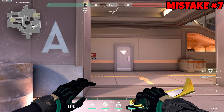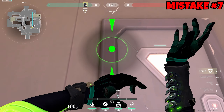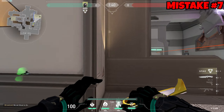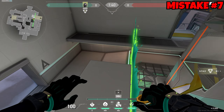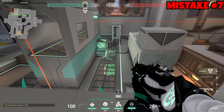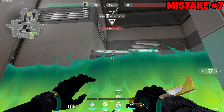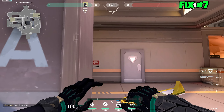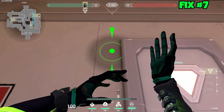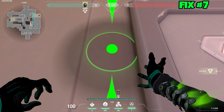Another mistake is not placing your wall in the right spot. If you're walling for A, you don't want it to miss the top of the box, because players can just sit up there and see everywhere you're coming from. Make sure the wall lands on top of the screens. When walling, look at the mini-map to see where your wall is going — it doesn't need to be perfect, just make sure it's going on top of screens.